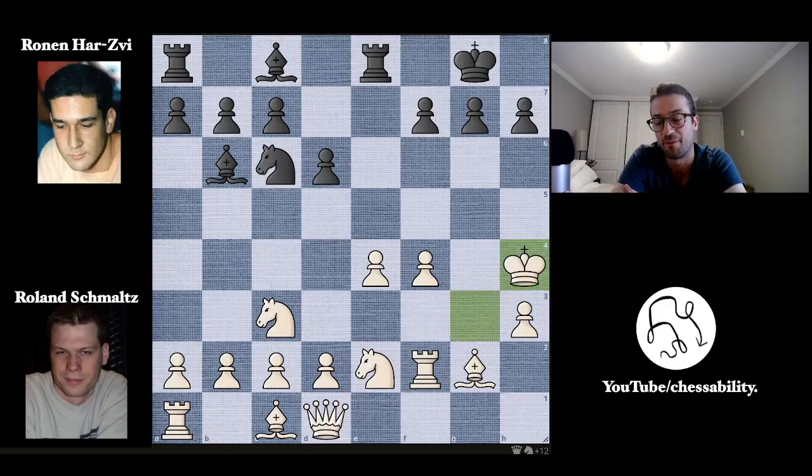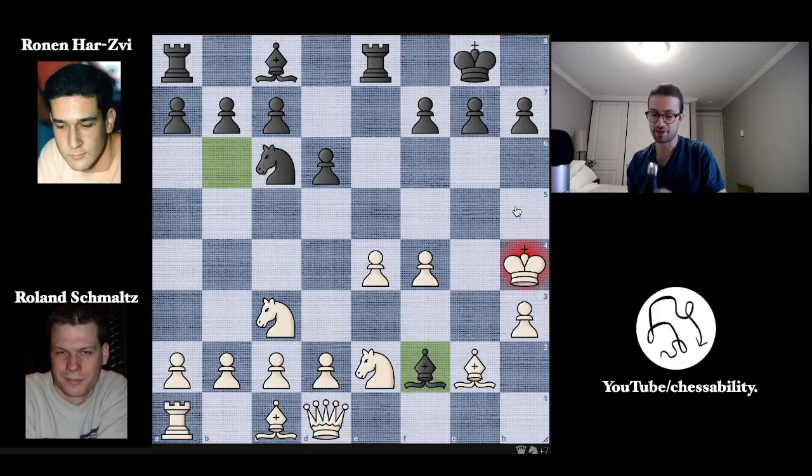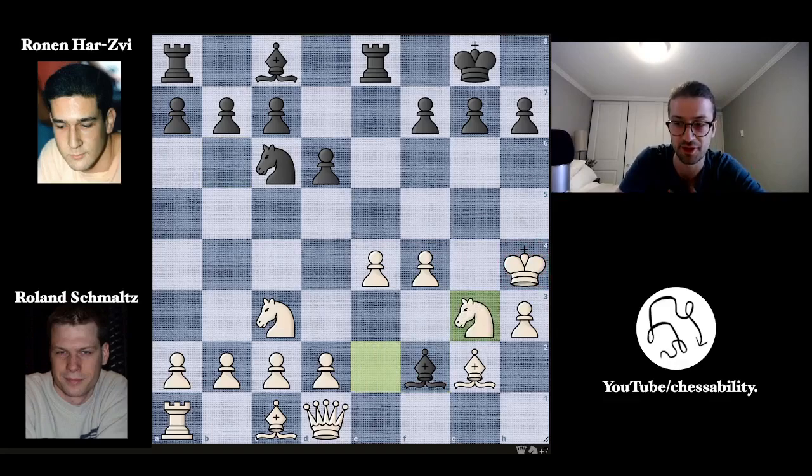In this position, white is up a ton of material — up a knight and a queen — and with perfect play and perfect defense, you should be fine. But this is a bullet game, so it's hard to find the best defense with just a minute on the clock, and your king is on H4. The whole idea behind black's plan is to get the king marched up the board to H4 where it's super vulnerable, and compensate for the material disadvantage by attacking the king and eventually delivering checkmate. The most obvious move is Bishop to F2 with check, delivering check from the rear — essentially flanking the king. And white plays the best move, Knight blocks on G3.